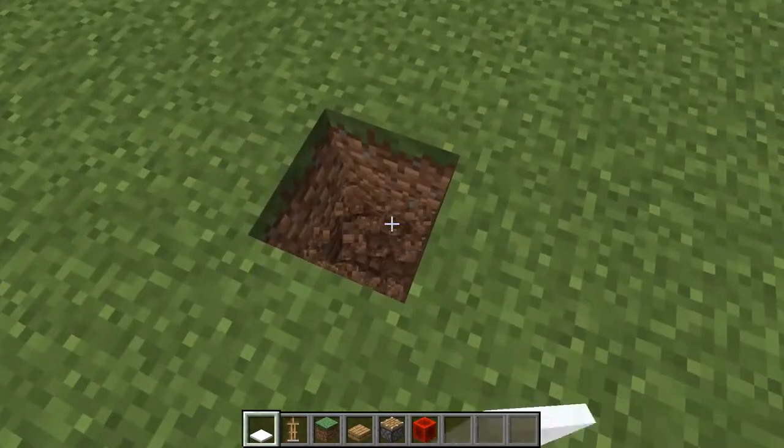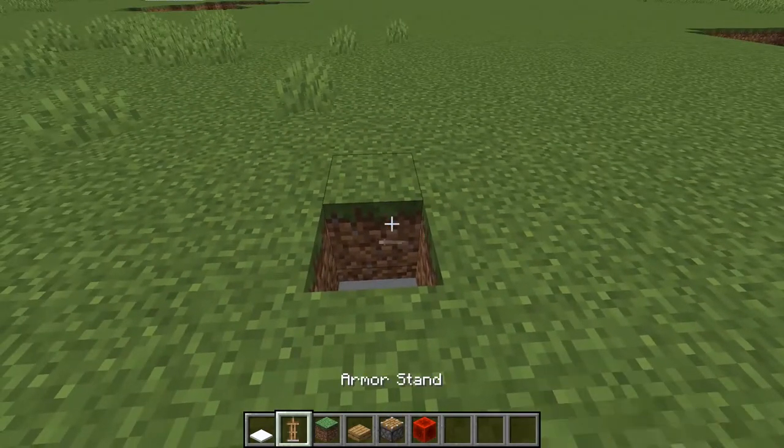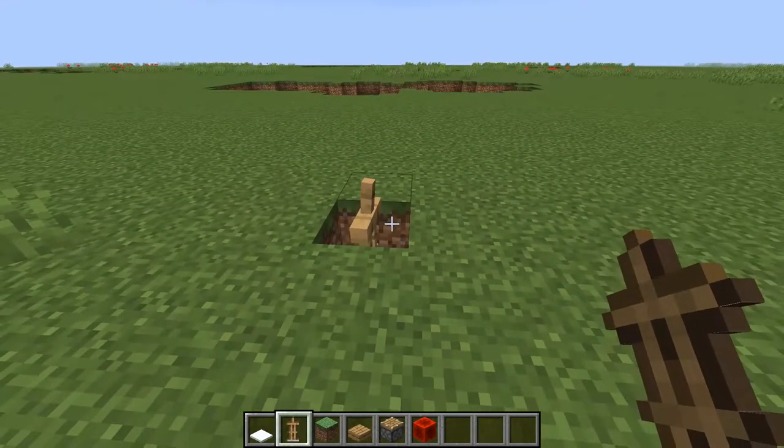First, dig a hole and then layer snow for six times. Put on an armor stand. Do the same on the other side.